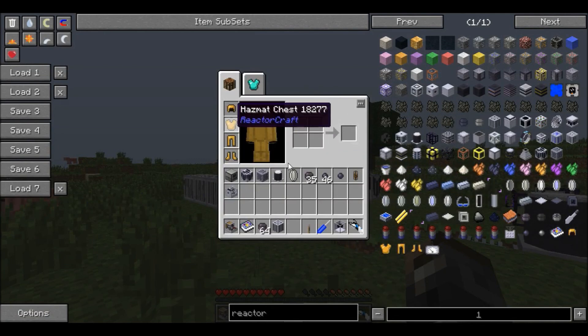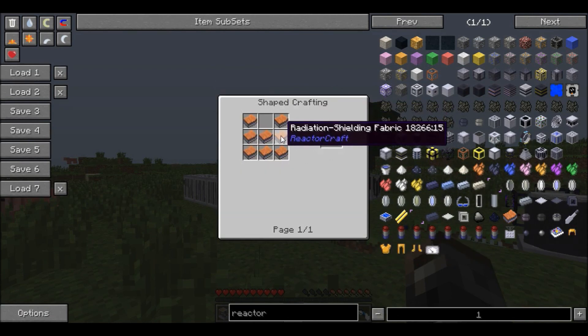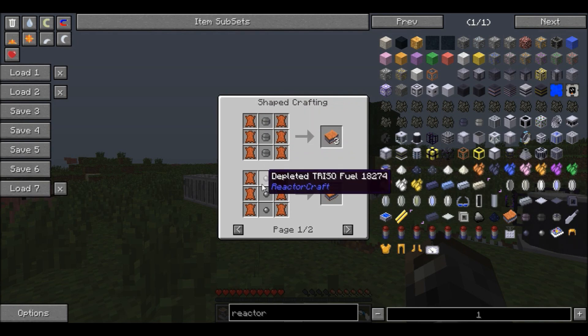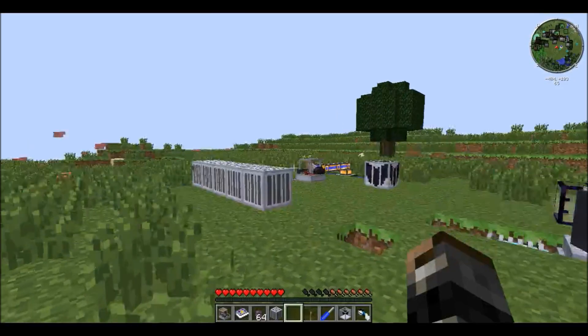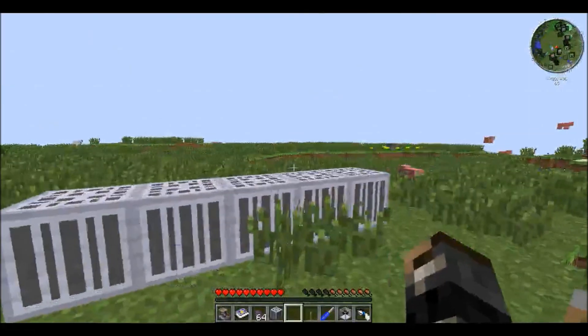Getting the hazmat suit should be your first step. You make it using radiation shielding fabric, and there are two ways to craft that: you can use depleted uranium, which you can get right away, or depleted TRISO fuel. You can also just use lead directly. Always get the hazmat suit first so you won't die.